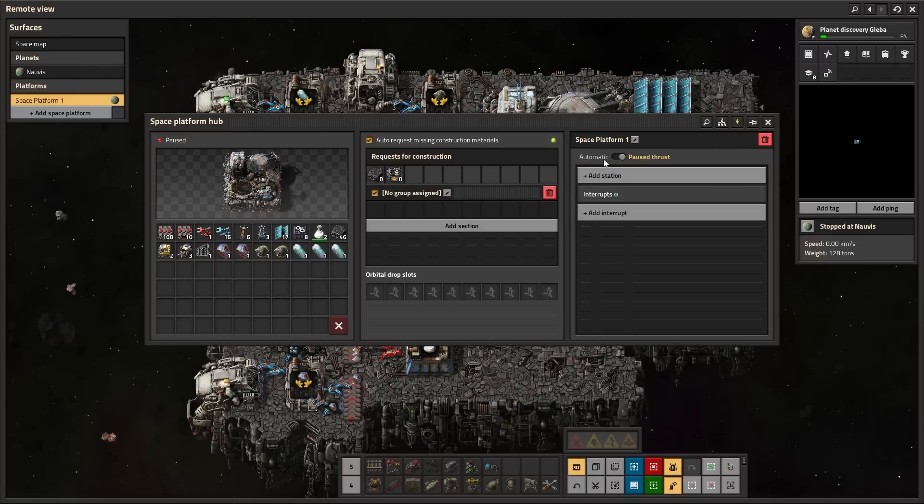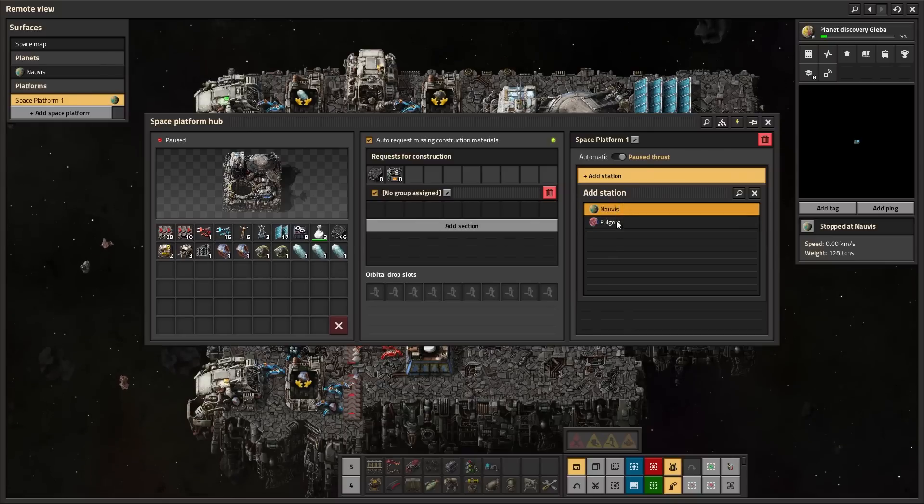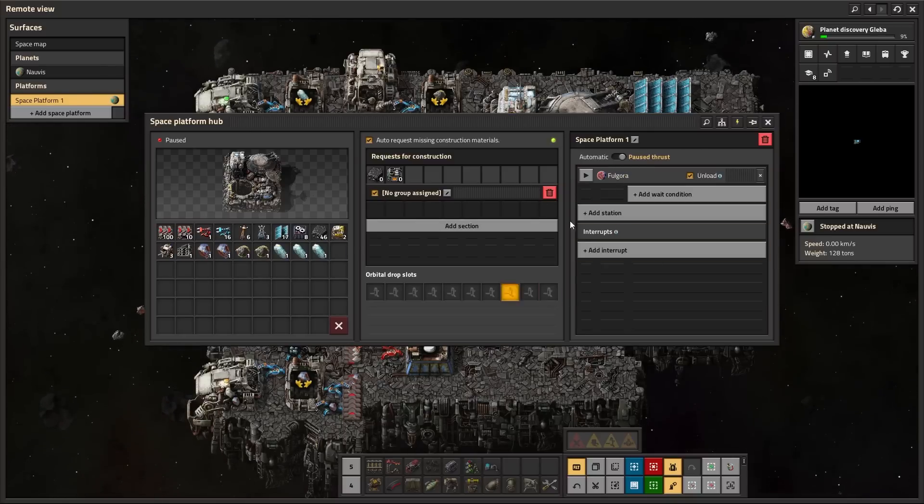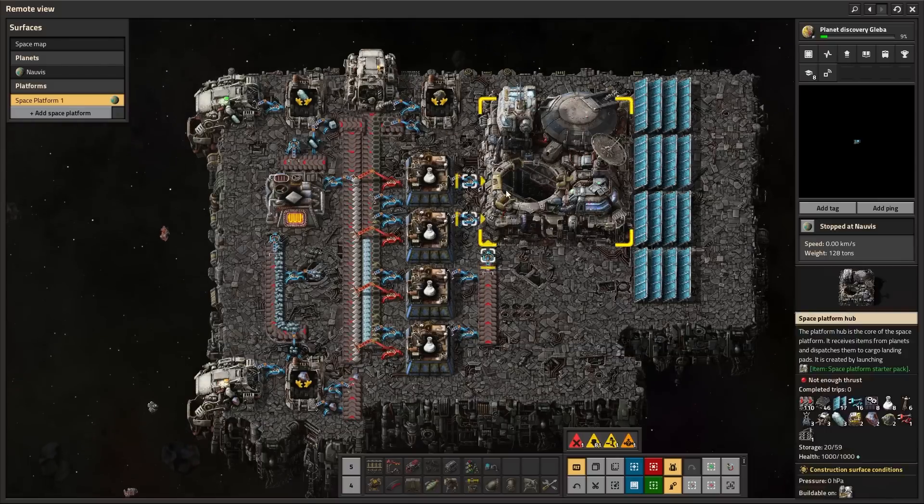So if you go here it works kind of like a train. You add a station and you'll be able to see all your discovered planets, and you can select one, and assuming you have working thrusters you should be able to hit play and it will attempt to make it to that planet.